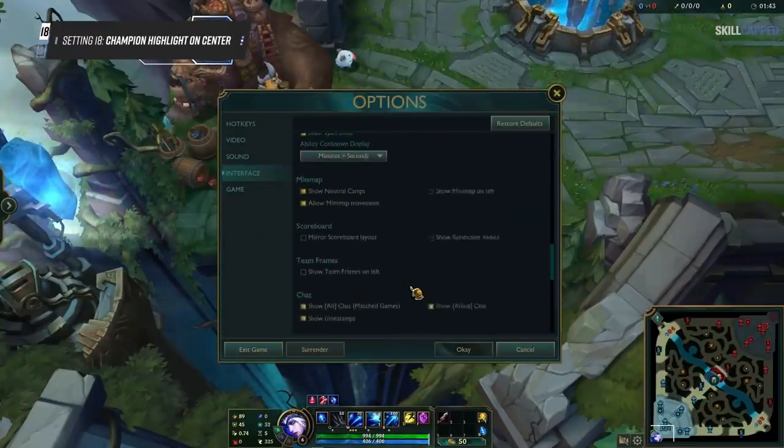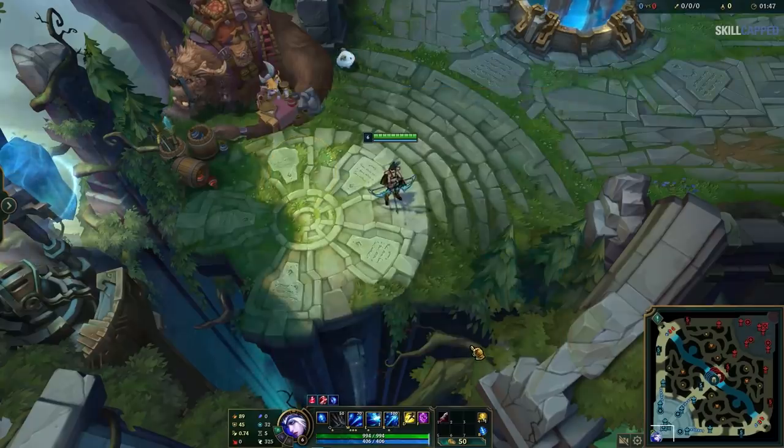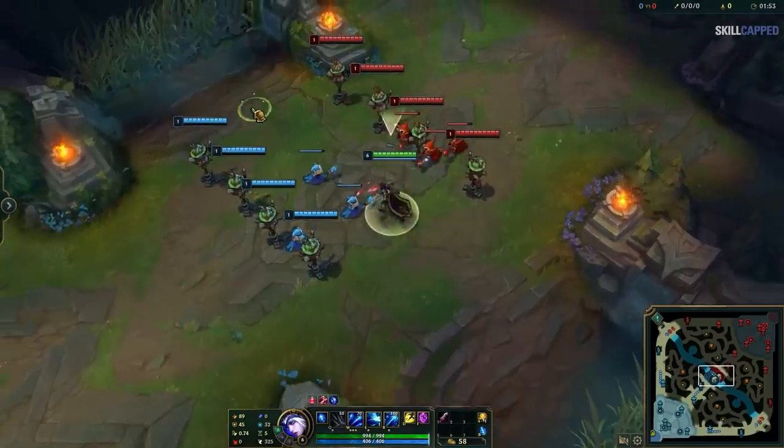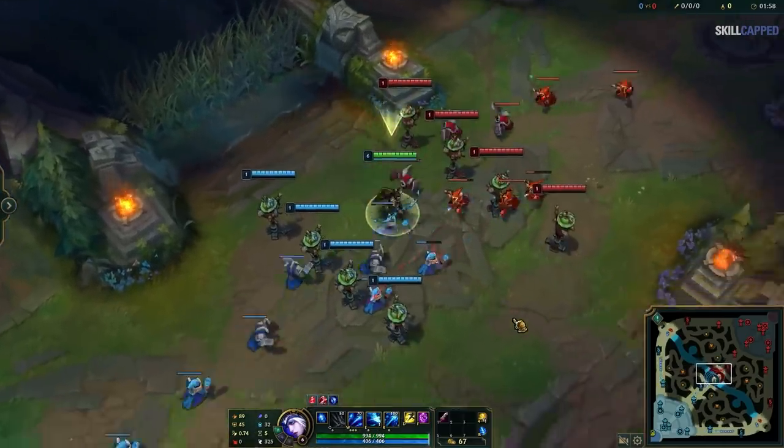Also under Interface, scroll back up a bit and enable Champion Highlight on Center. All this does is highlight your champion when you recenter the camera on yourself. The setting is mostly useful in chaotic team fights to make sure you know exactly where you're standing, even with a billion flashy lights going on all around you.